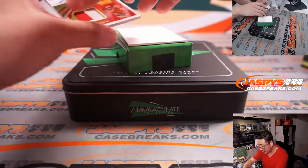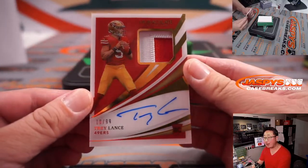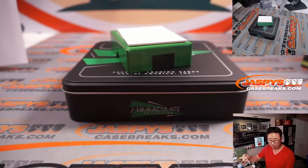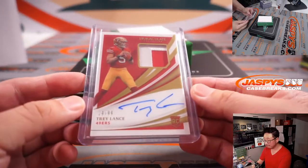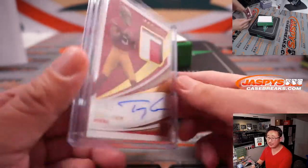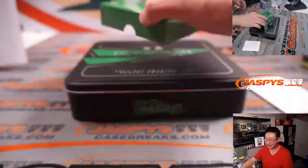Last but not least — Trey Lance, two-color patch and autograph, 18 out of 99. A nice RPA for Raymond and the San Francisco 49ers. This will be the guy next year, this upcoming season. And there you go gang — nice quick two-box break of 2021 Immaculate Football.